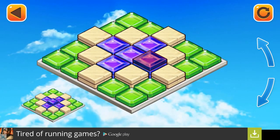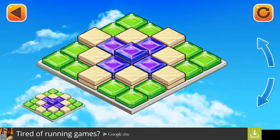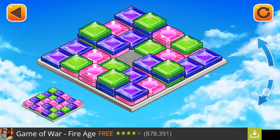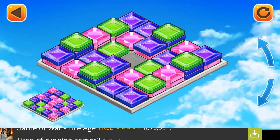There we go — and that should be it. There we go, nice. Level completed! So I got 100 score. Next level. So this is the next level, we can go and play. But let's go out and explore the menu and see what that's like as well.